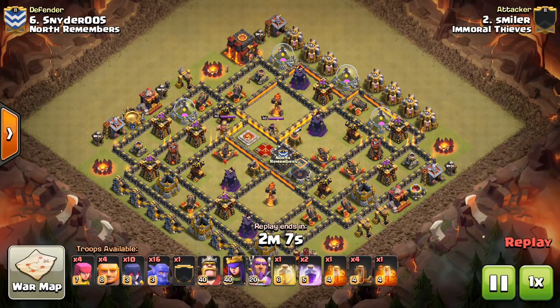Pretty much the same army comp: about 10 witches, 16 bowlers, the heroes, and the spell comp can vary. Some people like bringing the freeze, some people don't. The warden's ability kind of acts as a freeze because it's like a huge freeze that covers pretty much everything.